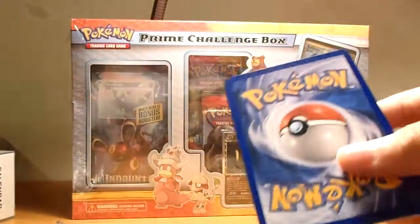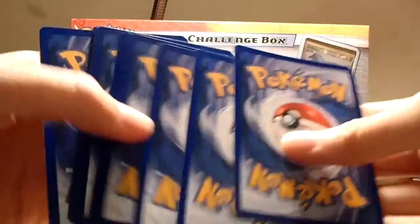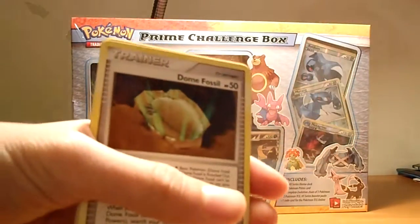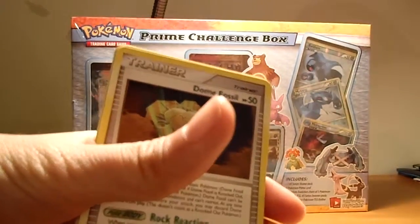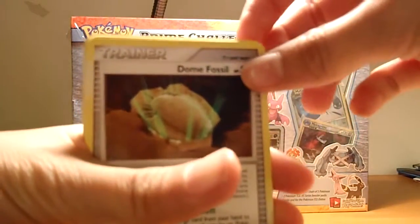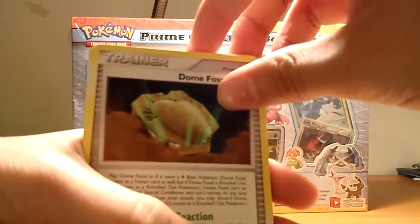Let's see if we can get a holo or maybe a Level X in here. I believe that Majestic Dawn is the — I think they're the Eevee Evolutions, so hoping for one of those Level Xs then.